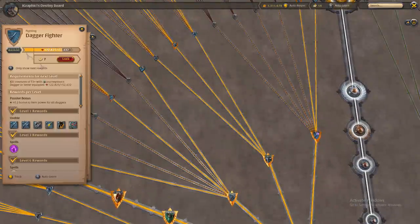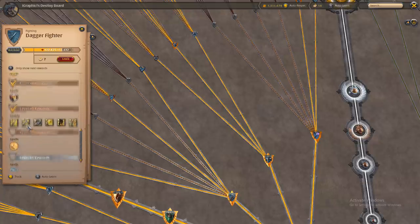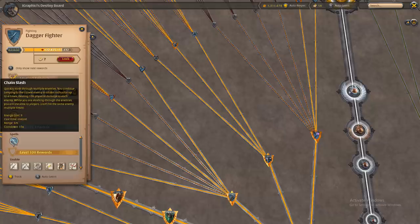If you go to the daggers in the destiny board, you will see that I have a 62 in the dagger fighter, so I am able to wear all T7 and above. I do not have some of the abilities unlocked yet, but these abilities are very very strong.